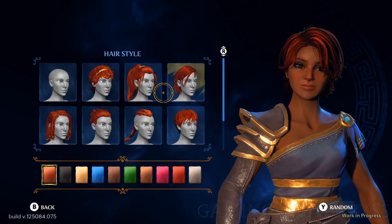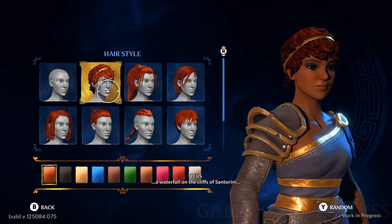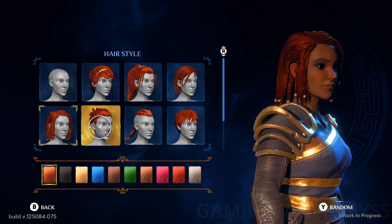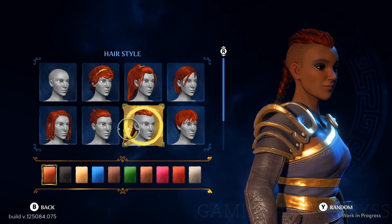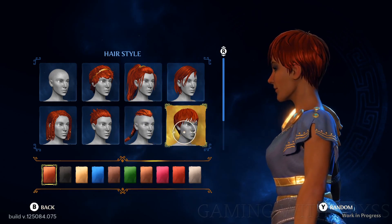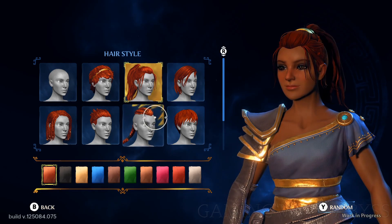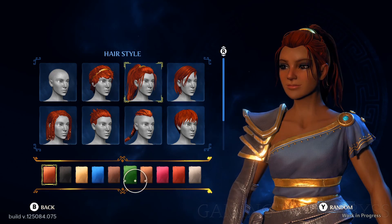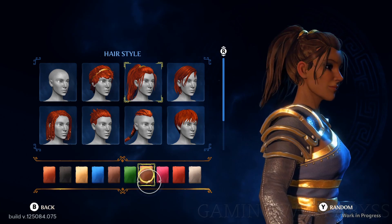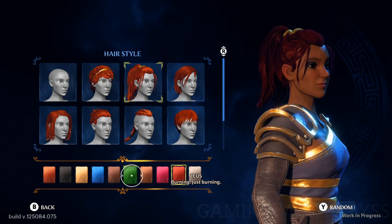Hair like a waterfall on the cliffs of Santorini. The color of Poseidon's vomit. Dark as day, burning light — just burning.